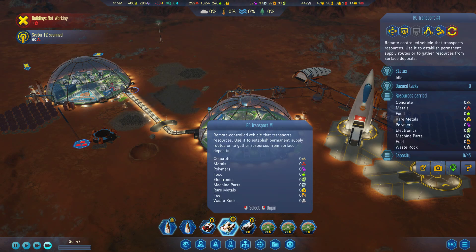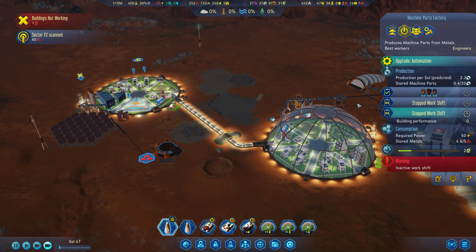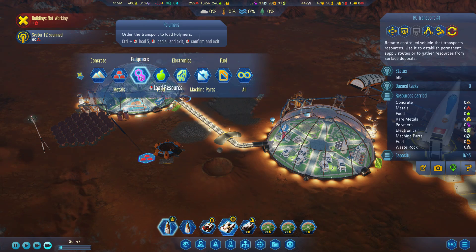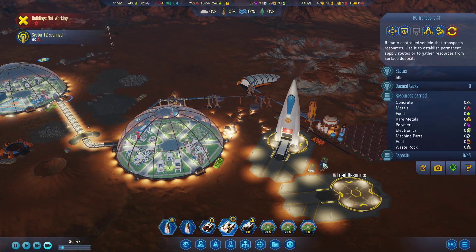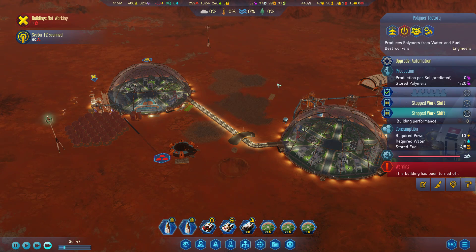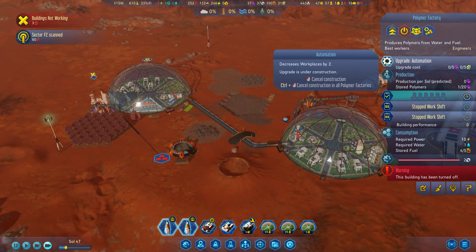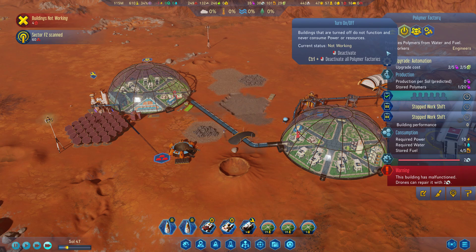You have dropped off the electronics needed to automate this — yes, oh wow, that's awesome. Let's grab some polymers — how much is over here? Four. I think we're going to need slightly more than that, so let's grab some polymers from over here. I don't think we have the power for it anymore, but let's automate this polymer factory as well and open it back up.